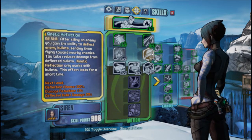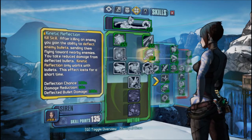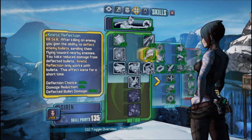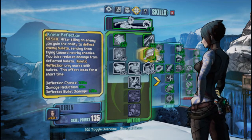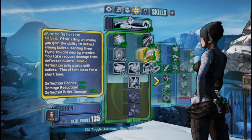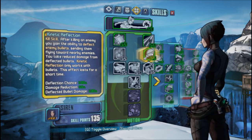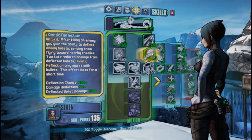So let's go ahead and add a couple of skill points here. The chance of deflection is 100% and we are now getting a 50% damage reduction, and all the bullets deal 100% damage to the enemies that are being deflected.